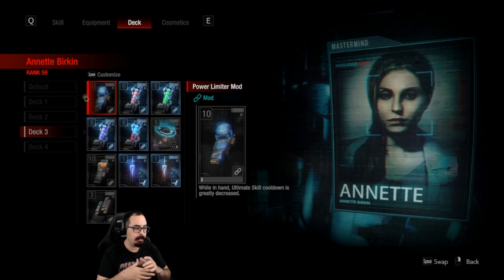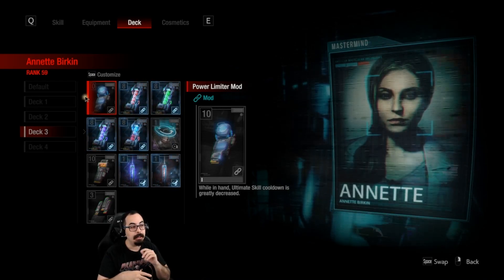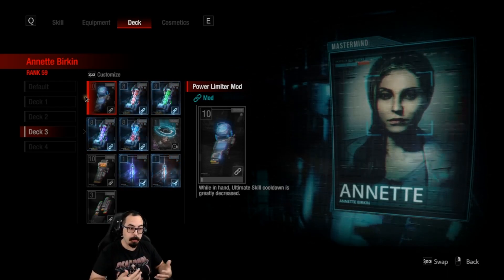We have the power limiter mod which decreases the ultimate skill cooldown so you get your ultimate bioweapon faster. This makes for some interesting plays — I hear that things like Yataveo can now be placed in under a minute on map one, which is pretty intense.